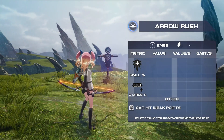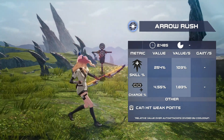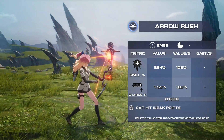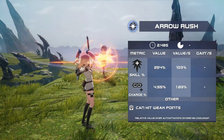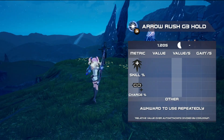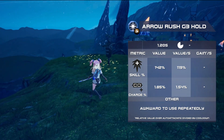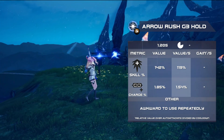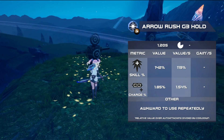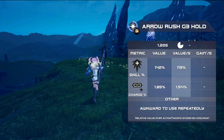First is Arrow Rush, your basic attack chain. This is a 4-hit combo, massively backloaded towards the final hit in both the damage and the charge. This can hit weak points, so manual aiming is preferred. When G3 is unlocked, holding the skill while walking forward will cause you to aim a shot which deals AoE Earth damage. This cannot hit weak points, but can be good for AoE charging, though it can be awkward to use repeatedly due to having to walk forward to trigger it.